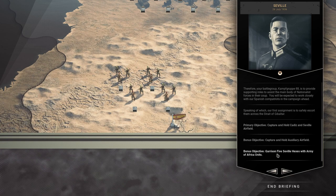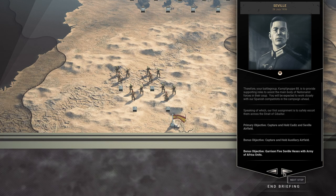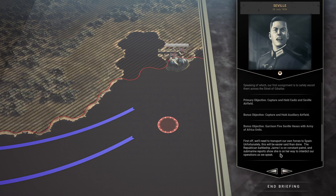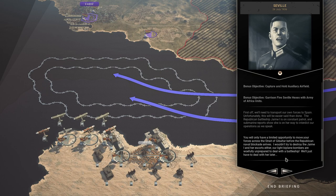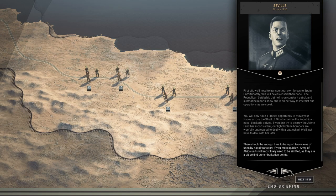So we have to grab our Army of Africa units and place them on Seville hexes. First, we'll need to transport our own forces to Spain. Unfortunately, the Republican battleship Jaime-1 is on constant patrol and submarine reports show she's on her way to interdict our operation. We'll only have limited opportunity to move forces across the Strait of Gibraltar before the Republican naval blockade arrives. We shouldn't try to destroy the Jaime-1 — our biplane bombers are woefully unprepared to deal with a battleship. There should be enough time to transport two waves of units by naval support if we move quickly. Army of Africa units will most likely need to be airlifted.